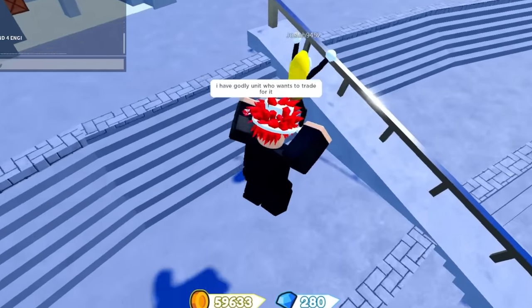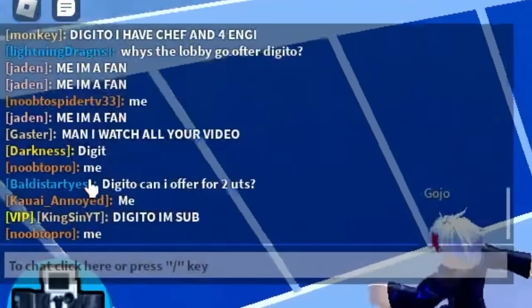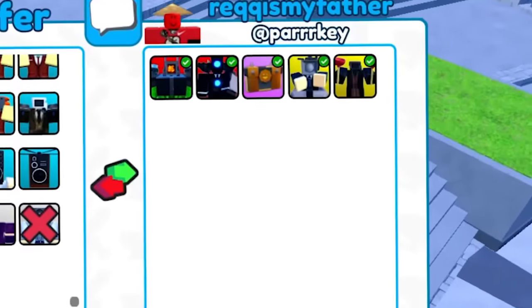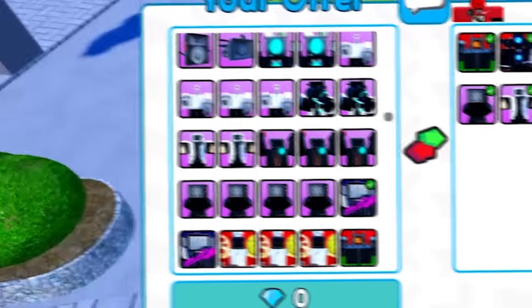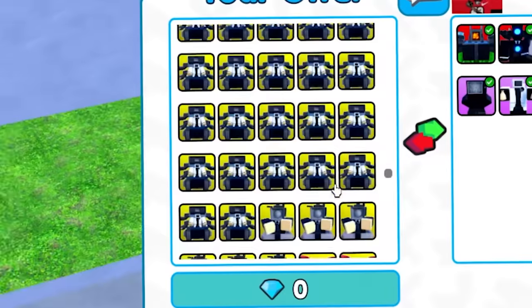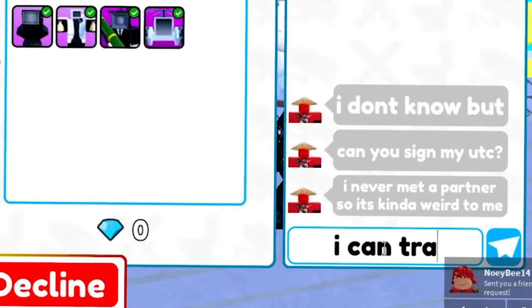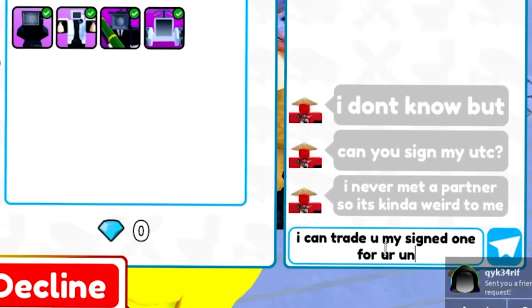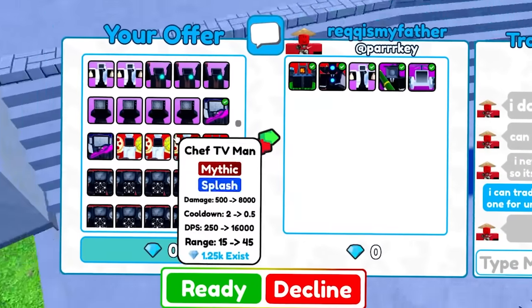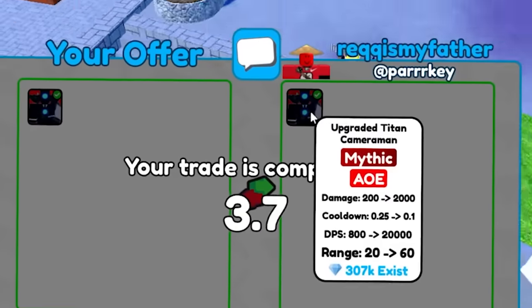I should probably sign my godly units too — let me go ahead and do that. Now they are signed. I think that guy said 'me', so we're going to go ahead and trade him and see if he wants to offer for the godly unit. He's putting a lot of cool stuff. Where is the godly unit though? He's asking me to sign his upgraded Time Cameraman — I could just give him an upgraded Time Cameraman that's already signed, so we can do this trade.